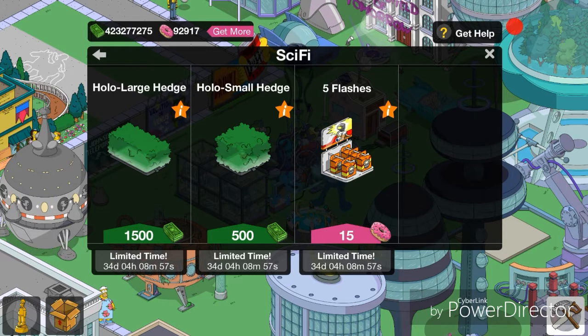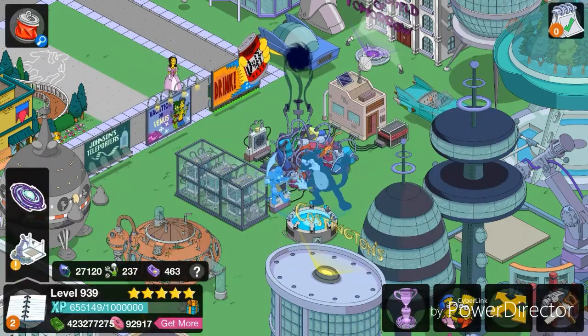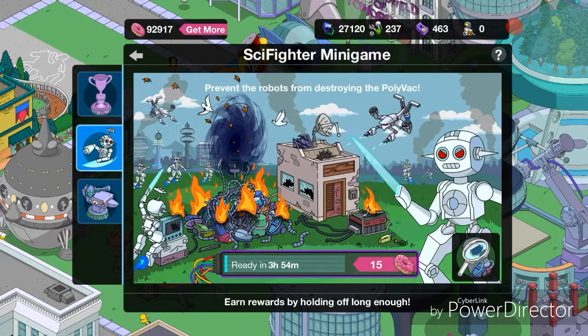The camera flashes are for the mini-game — they help you clear robots. I'll show you the mini-game in a minute. We also got the Holo Large Hedge and the Holo Small Hedge. The floating hedge isn't the best but it's okay.